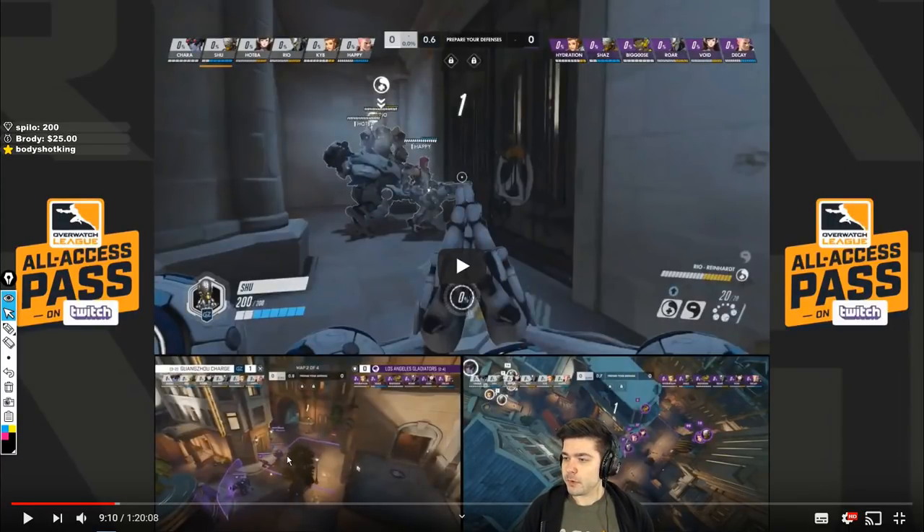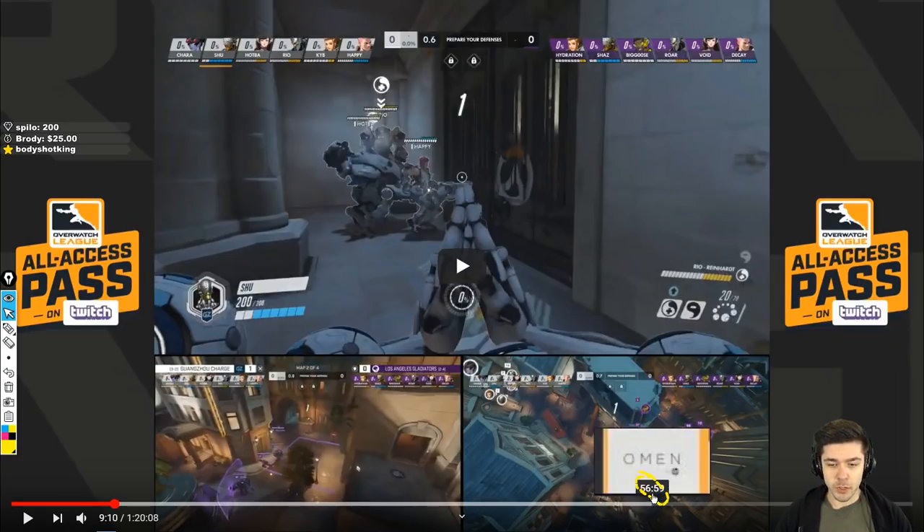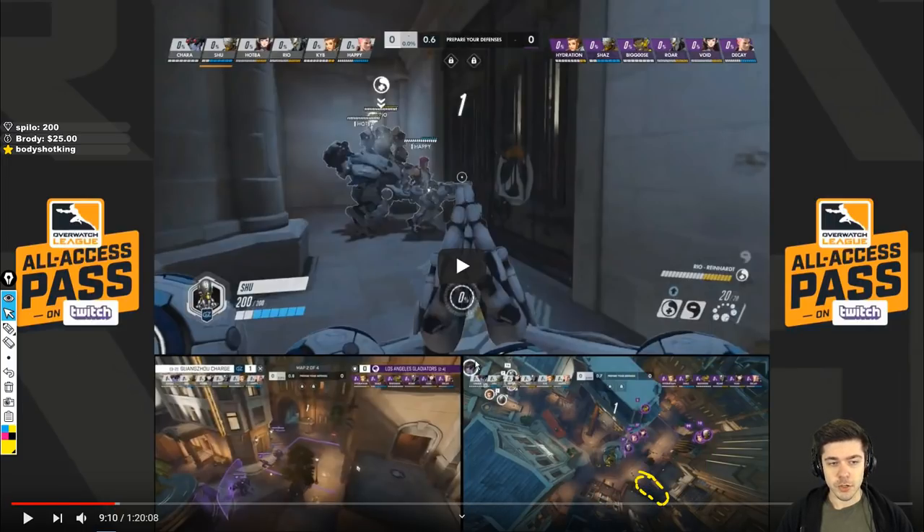Starting with the attack on King's Row, the charge is going to rotate around the statue and go into a pocket. If you look in the bottom right, charge is going to rotate over there. Shu is not going to notice Void, and Void is going to headshot him from above. He's going to die that way in the first fight, very easily.